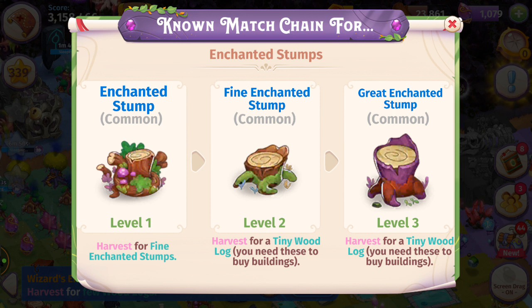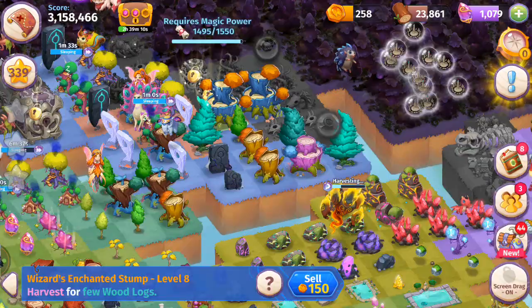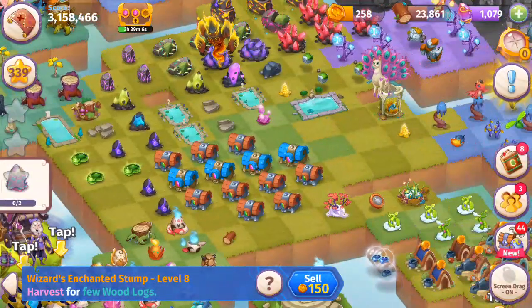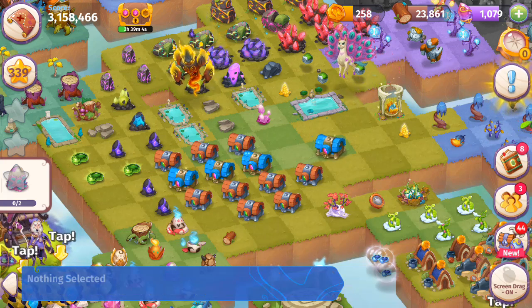Enchanted stumps you can harvest three times before they disappear. When you harvest them you're going to get the fine enchanted stump. I recommend harvesting twice and then merging five of them — that way you can work on your enchanted stumps more efficiently. Another way to work on your enchanted stumps is using the queen and king chests, which we're about to see right now.